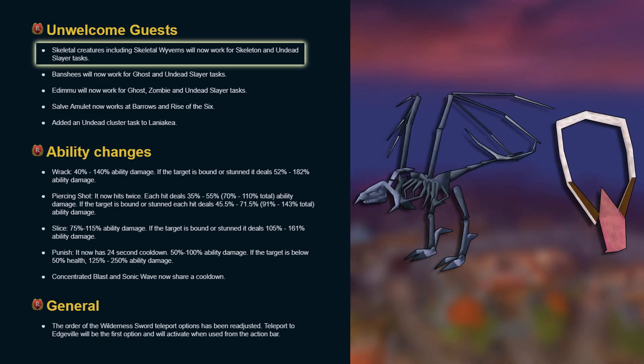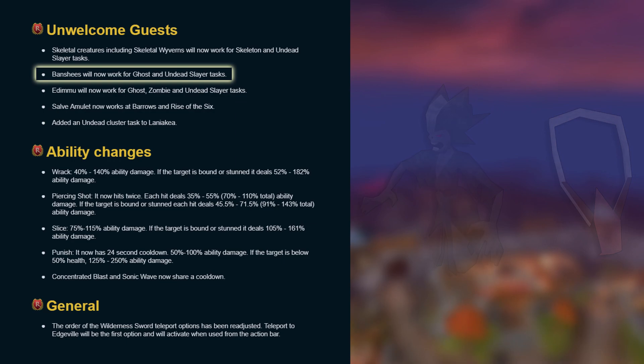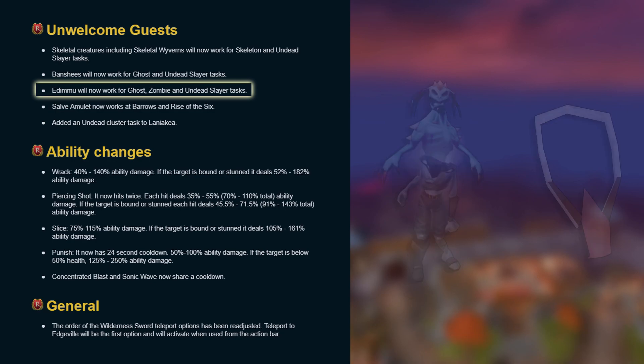Skeletal creatures including skeletal wyverns will now work for skeleton and undead slayer tasks. Banshees will now work for ghost and undead slayer tasks. Edimu will now work for ghost, zombie, and undead slayer tasks.